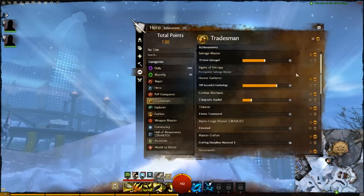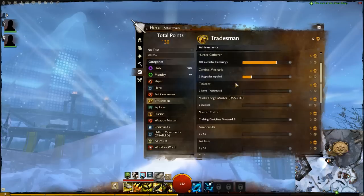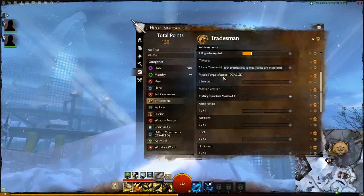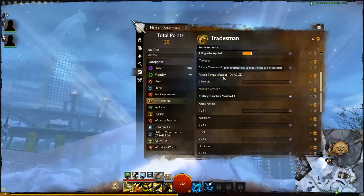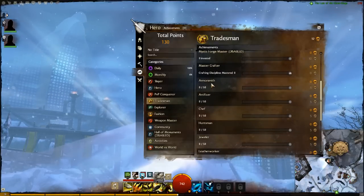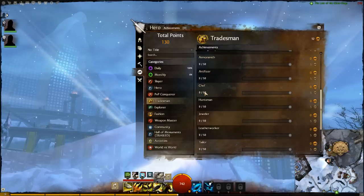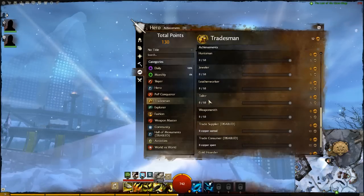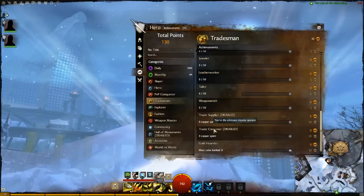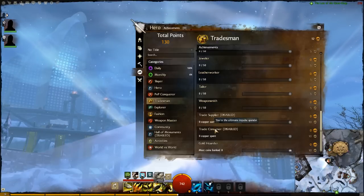The Tradesman category is the crafting side of things. You'll see how much you've salvaged, how much you've gathered, how much you've transmuted, and how much you've invested in the Mystic Forge or in Lion's Arch. There are also skills gained for different crafting disciplines, and one called 'trade supplier and consumer' which I'm guessing is selling and buying items on the trading post, though I'm not 100% certain.